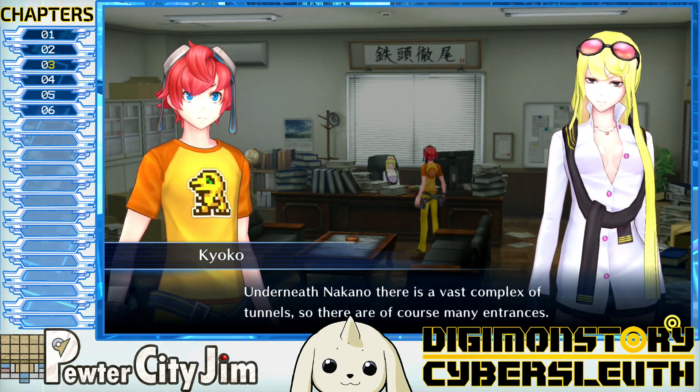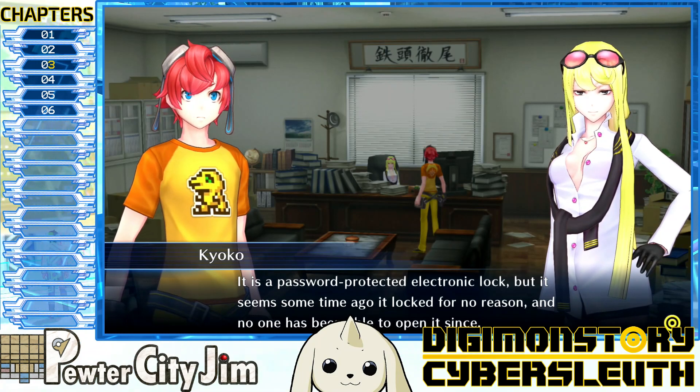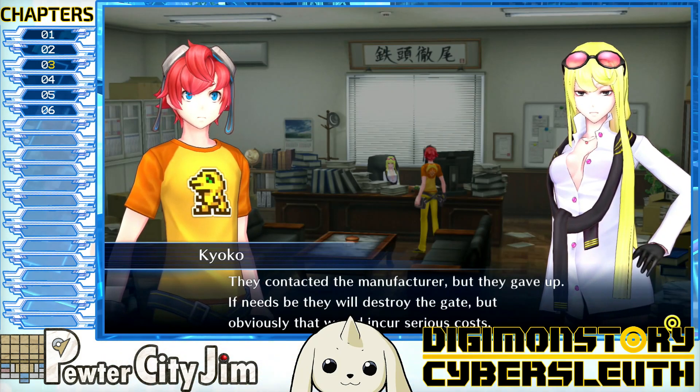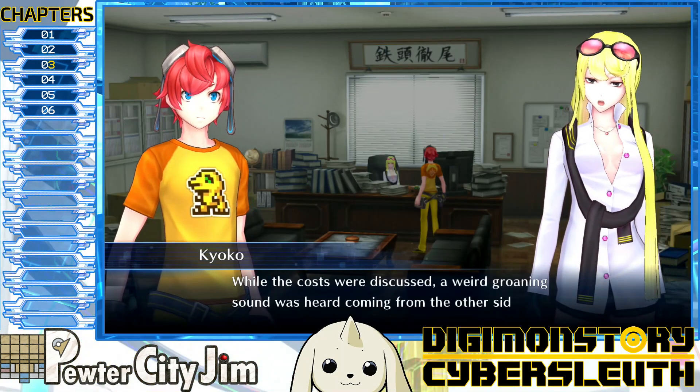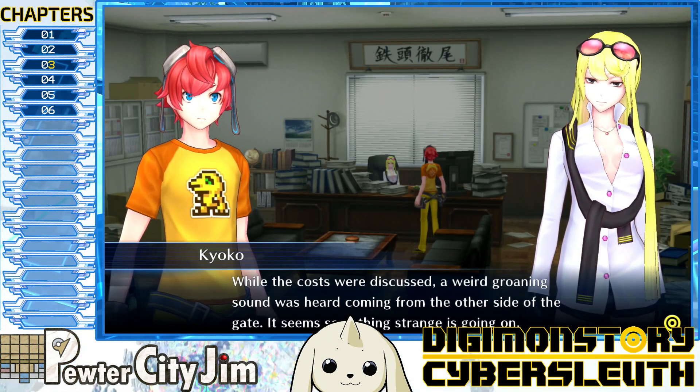Underneath Nakano there is a vast complex of tunnels with many entrances. One of these entrances is where the gate we need to unlock is — a password-protected electronic lock that locked for no reason some time ago and no one has been able to open it since. They contacted the manufacturer but gave up. If needs be they will destroy the gate, but obviously that would incur serious costs. While the costs were being discussed, a weird groaning sound was heard coming from the other side of the gate.